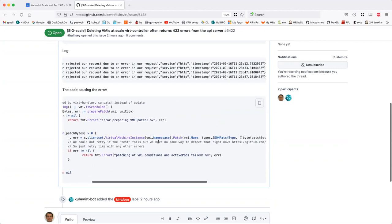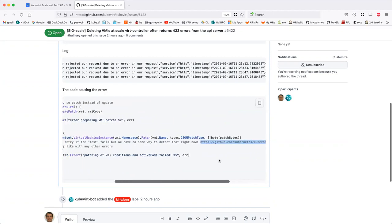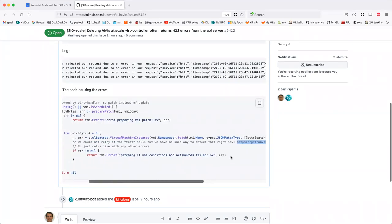They'll say the object you're trying to patch doesn't look like what you're thinking anymore, so we're not going to apply your patch. What could be happening is that our informers are behind and we're constantly trying to make a change on the VMI using inaccurate information because the informers haven't caught up to reality yet. I made an optimization for the update path for the VMI controller to not try to update until we've seen the previous update arrive, but I didn't do that for the patch.